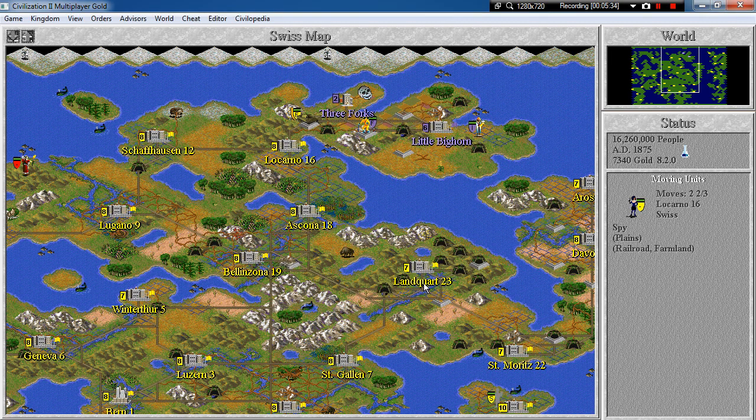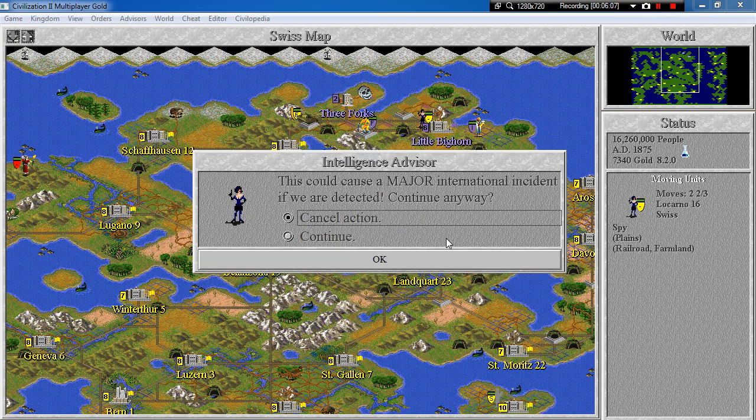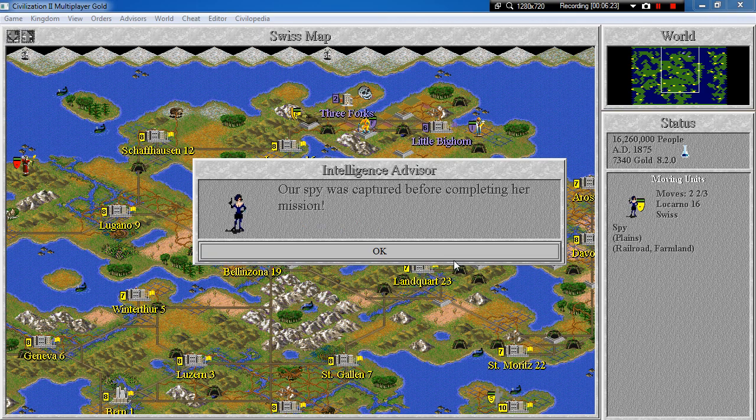So back to how we can use nuclear weapons on cities with SDI defense. The answer is pretty simple: you can use your spy, which is obviously the most destructive and versatile unit in this game. What a spy can do is plant a nuclear device. Let's go ahead and try to do that. 'This could cause a major international incident if we are detected — continue anyway?' Well, there are only two nations and this one's about to perish, so let's continue. Unfortunately our spy was captured before completing her mission.